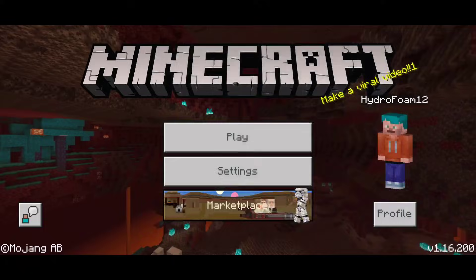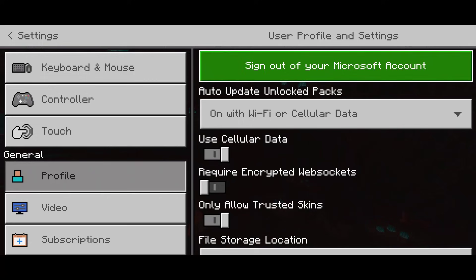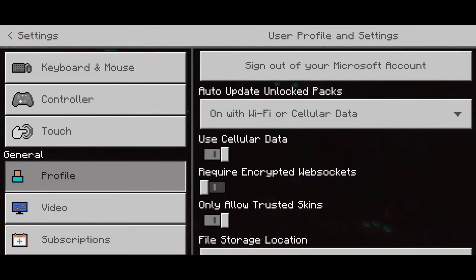Firstly, what you need to do is save and quit and then head into your settings. Head into profile and then enable your cellular data. This is important — you need to enable it.